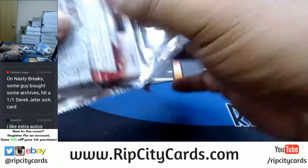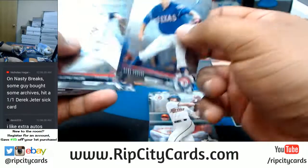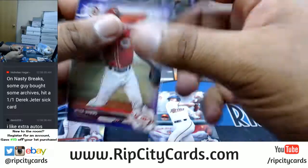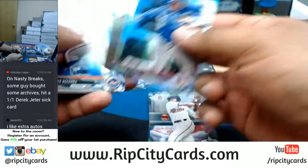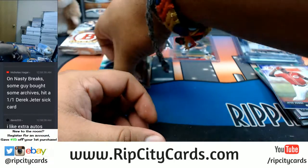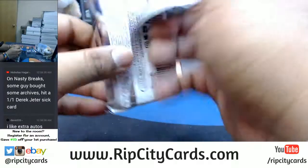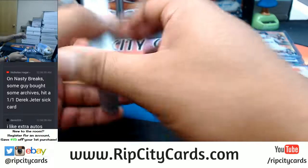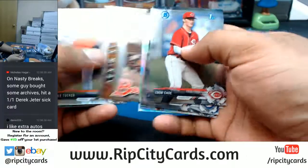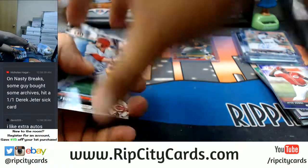Two packs left, need some more magic. An extra auto would be nice. A purple Jeter Downs for the Reds - chromes and then paper. Need something disgusting, an extra auto for my boy, come on. Unfortunately, that is it for the break.